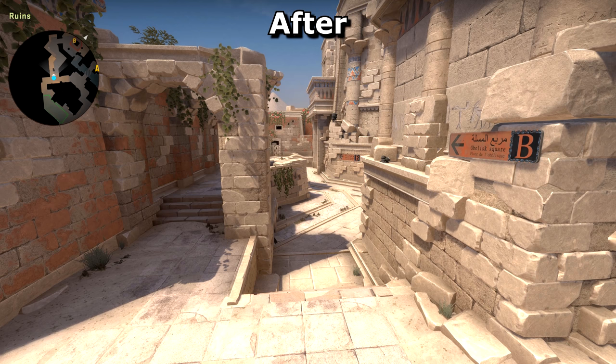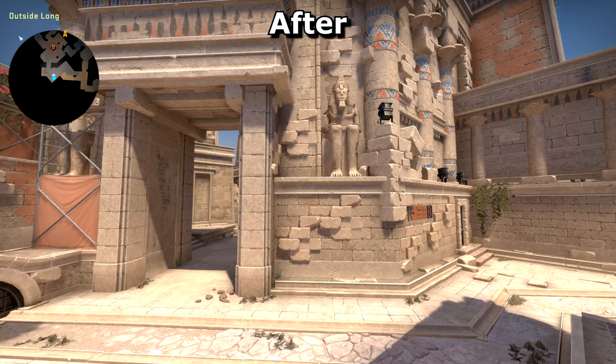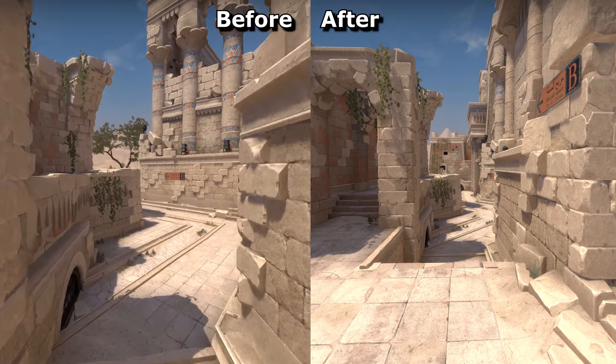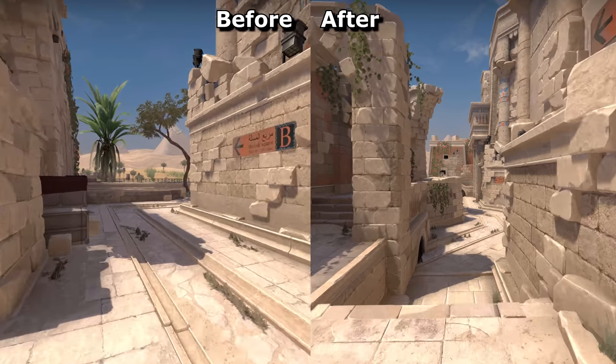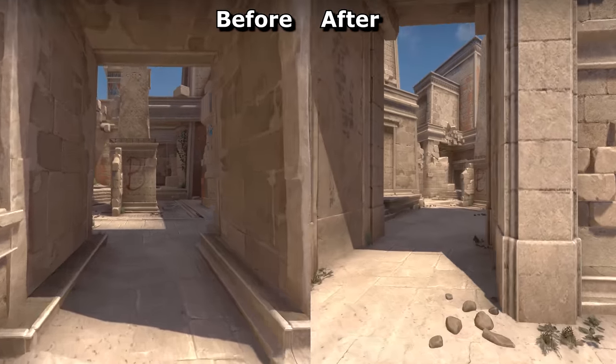The big news is Anubis' new entrance to B site. It's all been shifted around and feels a lot more open and a bit less scary to rush. There just seem to be fewer places you need to check, no matter where you're stood, which I prefer. This section is now a lot shorter, which means that terrorists will reach the site quite a bit sooner.